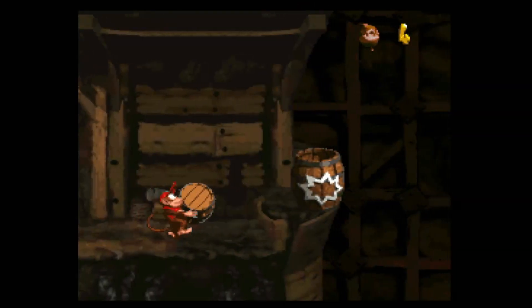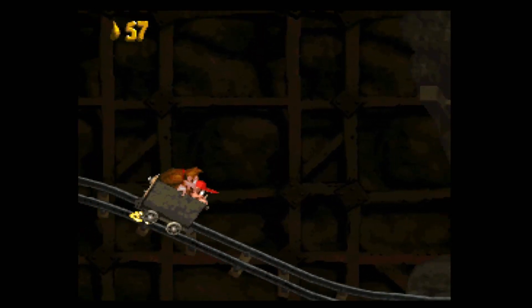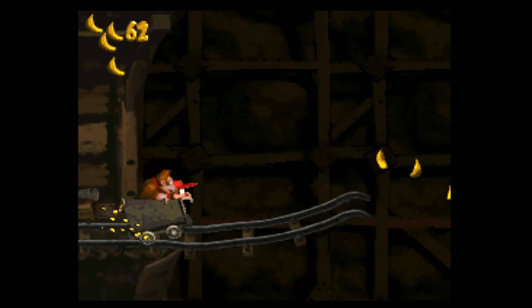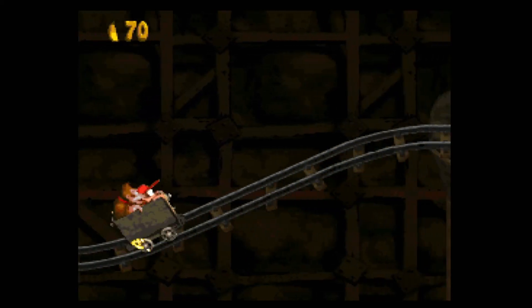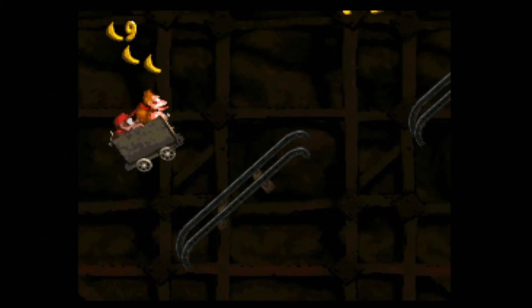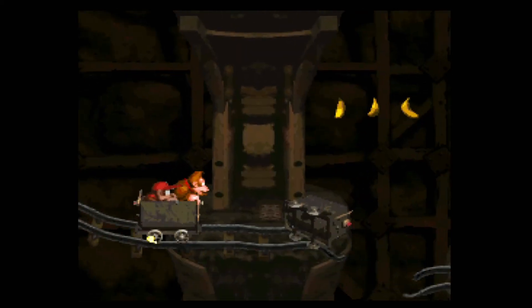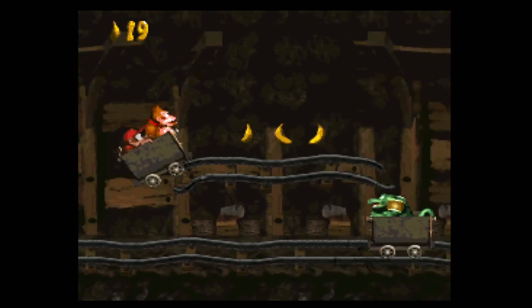Number 5: Mine Cart Carnage. We had to include the mine cart level, right? It is the first of two mine cart levels in this game and the second stage found in Monkey Mines. This level takes place in the mine shaft where Donkey and Diddy must ride a mine cart across a series of rail segments. These types of levels are fast-paced — expect to die a lot as you continually retry and try to get the timing down with your jumps.